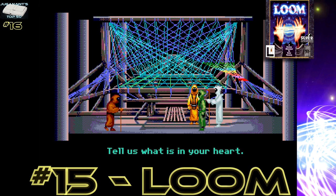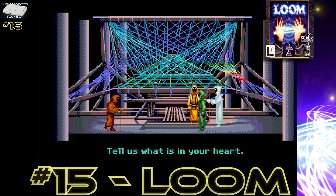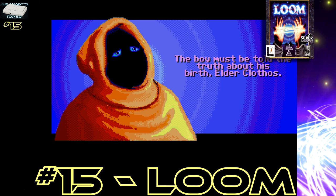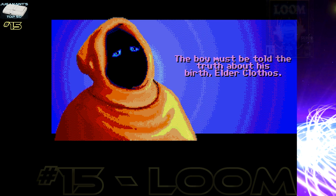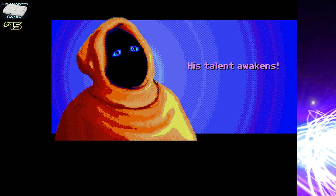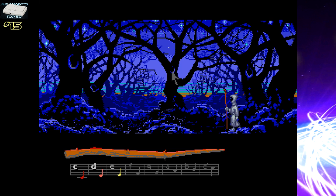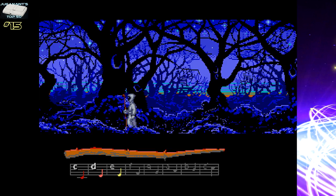Number 15: Loom. This is an interactive point-and-click adventure where you follow your hero Bobbin Threadbear on the eve of his 17th birthday as he discovers his hidden power from within, which the other townsfolk wanted to hide from him. You go on a journey of discovery and wonder throughout this amazing interactive story. It's colourful yet muted. It's beautiful in its subtlety — an interactive storybook that lets you just sit back, relax, focus, and enjoy.